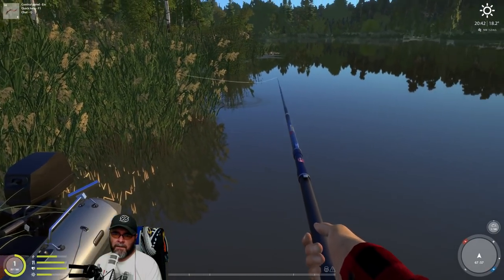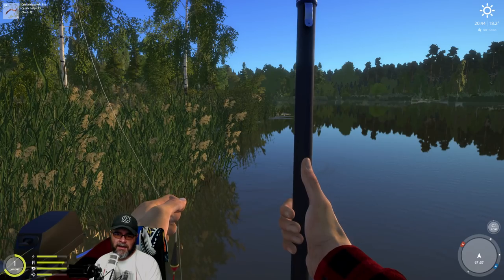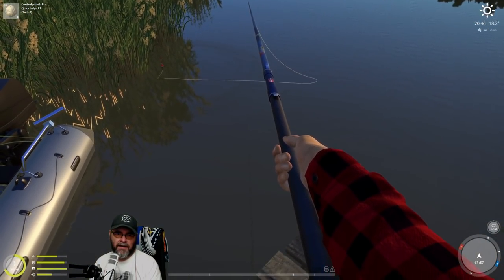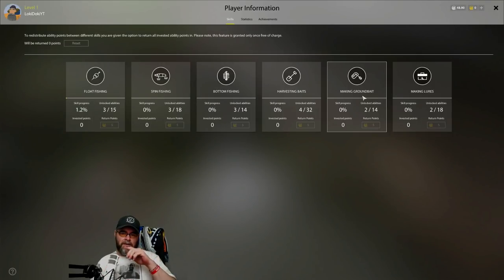Let's move the float a little bit and try a bit of bread. Press B and then click it and we have bread - have bread, will travel. The two sort of crafting skills you really want to go for are making ground bait and harvesting baits.